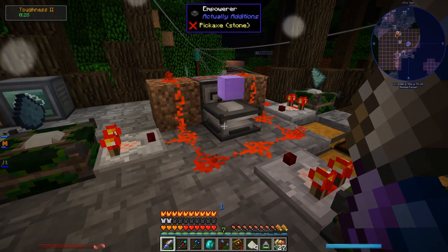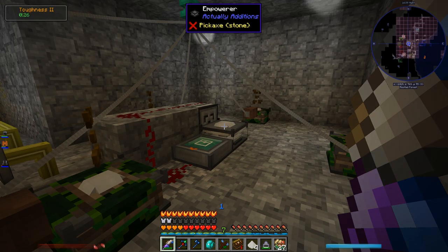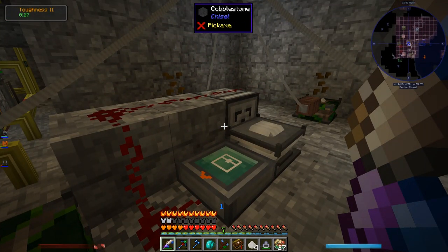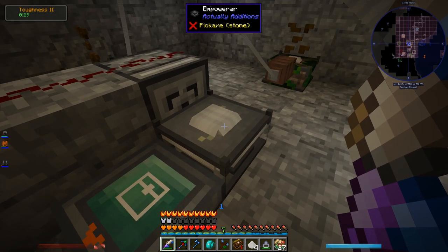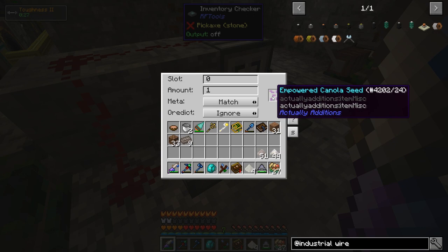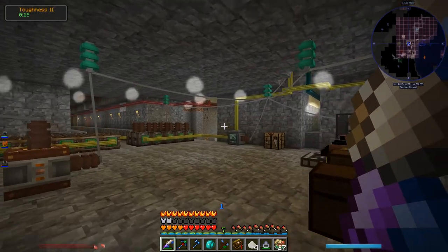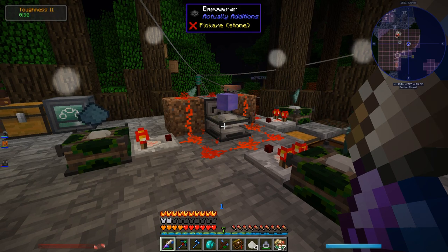I built a pretty clever system here for getting the Actually Additions Empowerer automated. We already have an Empowerer automated over in the canola oil generation place. Getting it automated when you have just one specific thing to empower is a little tricky but not too hard. The main thing is you want to make sure you only right-click it to grab the item once it's empowered using something like a Mechanical User — otherwise you'll take the item out before it's been empowered. We did that with an Inventory Checker that checked whether the empowered item was there.